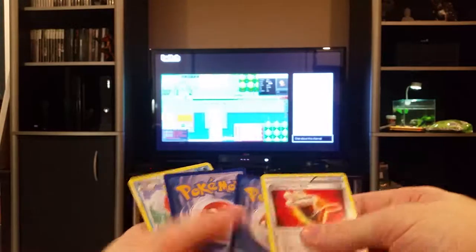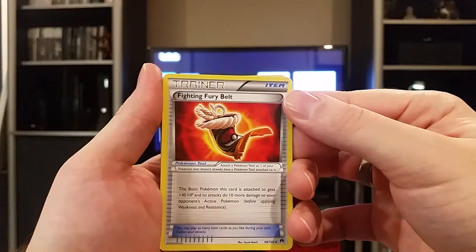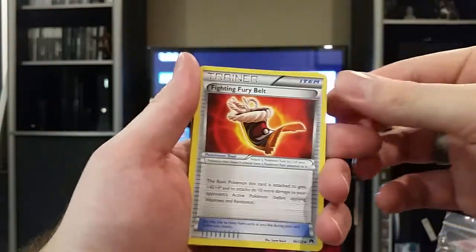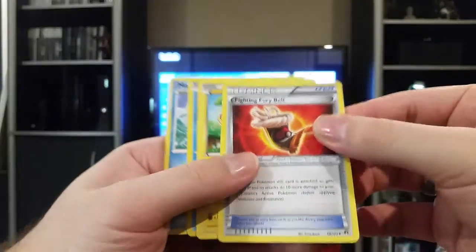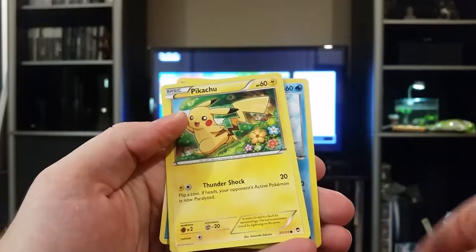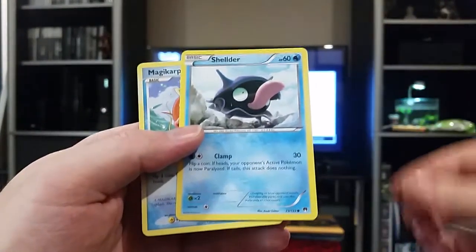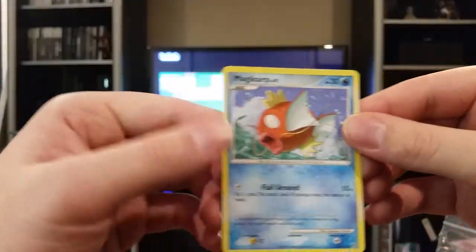Next pack — a Fighting Fury Belt, which at one point was roughly a $5 card. I needed one so that's really good for me; I was actually thinking about putting one in my deck. We also got another Pikachu from Furious Fists with cute little flower artwork, the same Shedinja from Point Break, and a Magikarp.